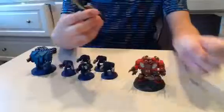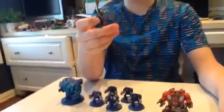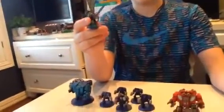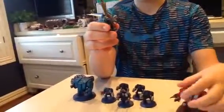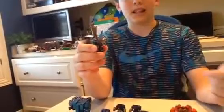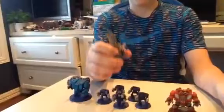Then a Chapter Master. He's been upgraded to Chapter Master with Artificer Armor, which gives him a 2-plus armor save. He has a Relic Blade — that's AP3, and it makes him Strength 6 because it adds 2 to his strength. And a Bolt Gun — just a regular Bolt Gun. But he has an Iron Halo, so his armor is 2-plus with a 4-plus invulnerable save.